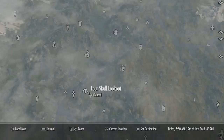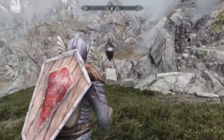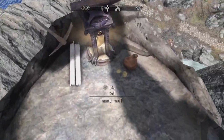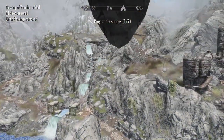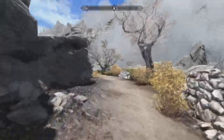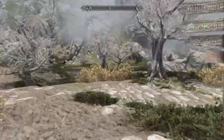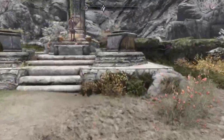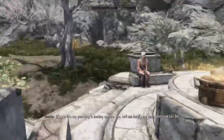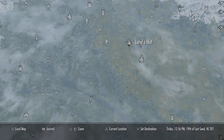So the first shrine we're going to be praying at is actually just going to be right next to the Four Skull Lookout where you found the armor. The next shrine can be found just south of Old Hurlden.